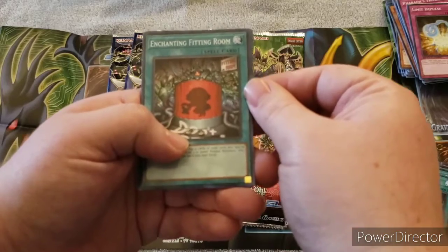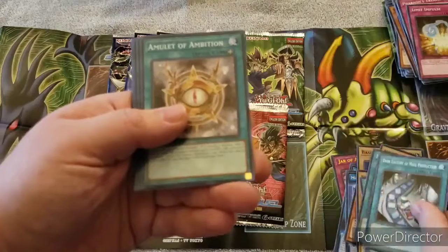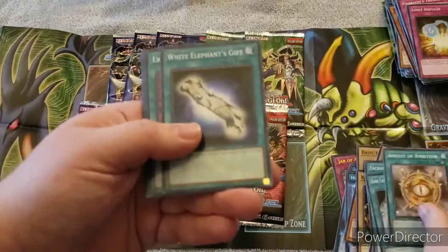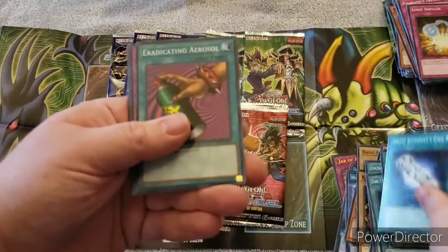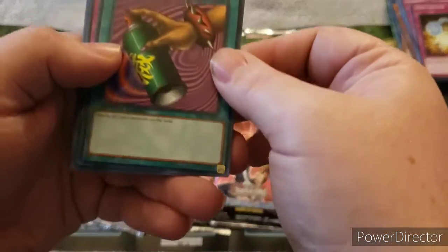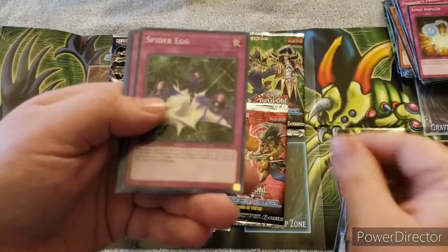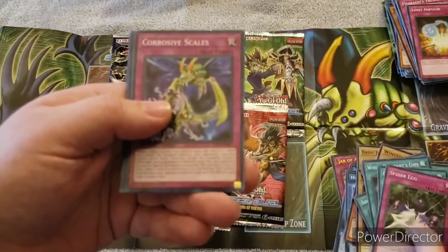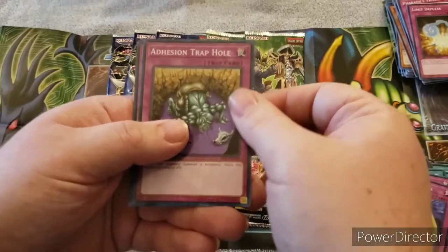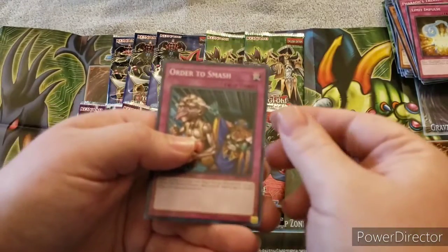Continuing with the Weevil deck: Laser Cannon Armor, Forest, Verdant Sanctuary, Insect Neglect, Worm Bait, Enchanting Fitting Room, Dark Factory of Mass Production, Amulet of Ambition, White Elephant's Gift, Eradicating Aerosol - that's a cool card, I didn't realize they printed that - Spider Egg, Corrosive Scales, Adhesion Trap Hole, and Order to Smash.